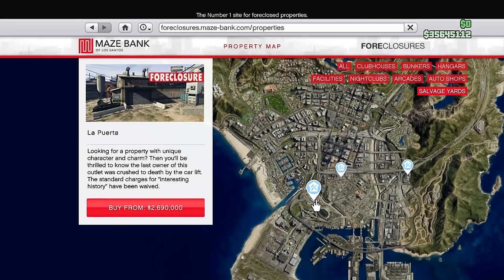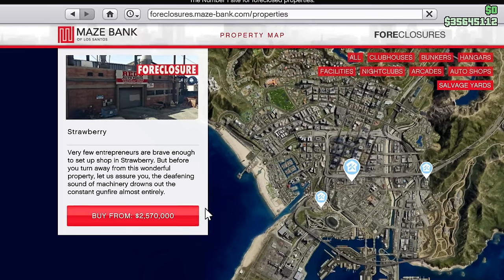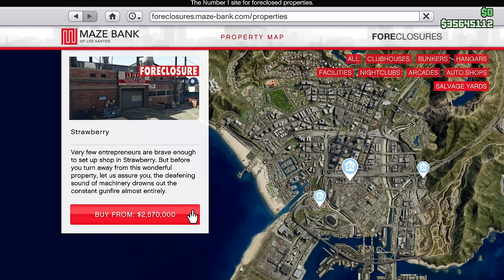The La Puerta location is very narrow and annoying to get out of. I remember this from a Fulgarian job where it was incredibly tough to get out of there. So instead, I'm going to get the Strawberry location — much easier to access. I've seen a lot of people make that mistake. It's going to cost us $2,570,000. I did some calculating, and everything in this DLC in total is going to cost just under $30,000,000 if you want to buy every single thing right now — including the three Pegasus vehicles with their trade prices. And that's before we even upgrade into vehicles.